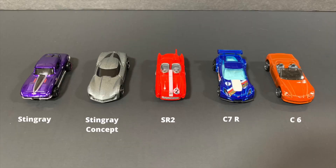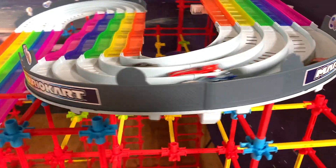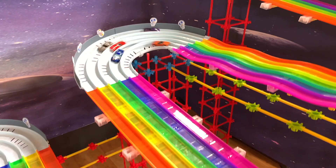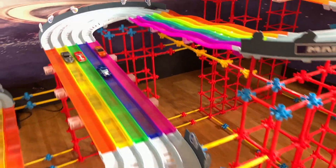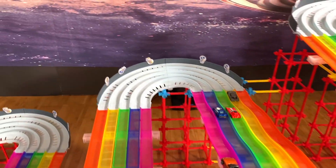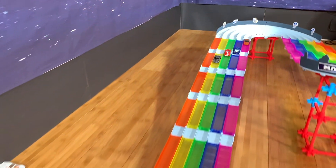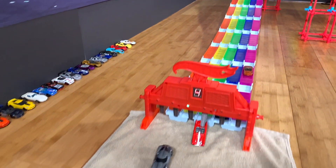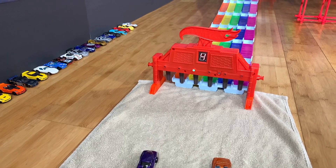A couple of Stingrays in there on the left side — a Stingray and a Stingray Concept, newer model. Overshadowed right now by the C7R. Saw one of those models win earlier on and looking pretty good right now. The Concept trying to hold true at the end and getting acceleration down the hill. Lane four once again.